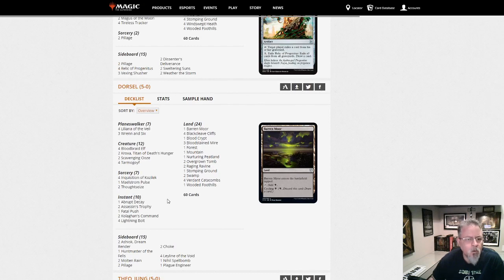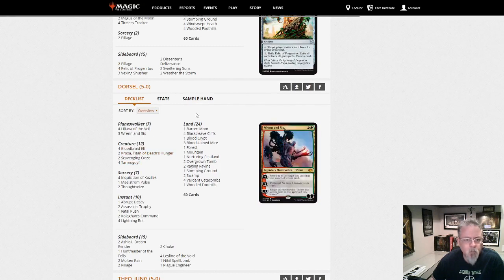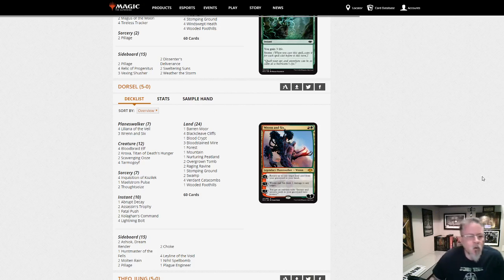Dorsal with Jund — Croc's a Bloodbraid Elf. Here's your traditional Jund version of Black-Green Rock.